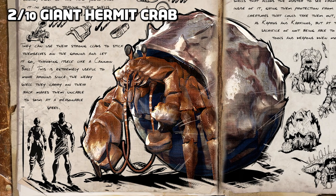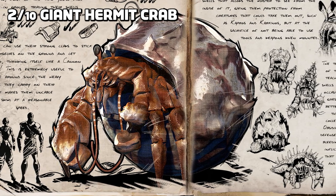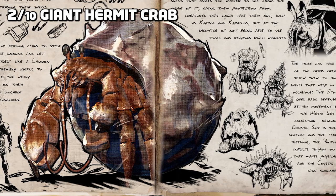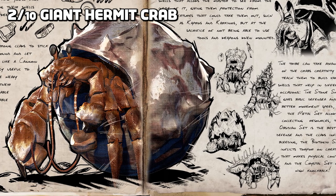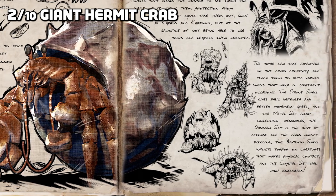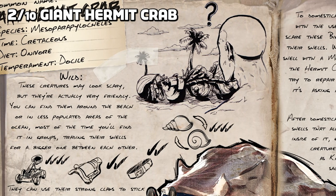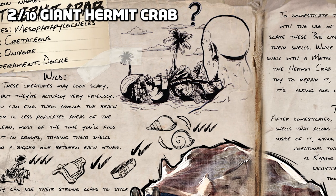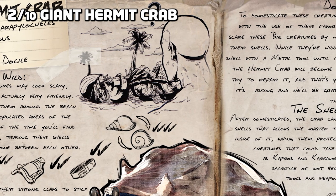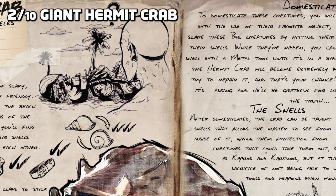Next up is the giant hermit crab, with the ability to craft its own shells and claws of different varieties such as stone, metal, obsidian and crystal. The shells provide varying levels of defence and the claws each have unique abilities based on the shell type. Being a slow swimmer, it can cannonball itself for faster travel on land, and similar to the Doedicurus it can hide in its shell to protect itself, with the type of shell providing defence abilities against attackers.